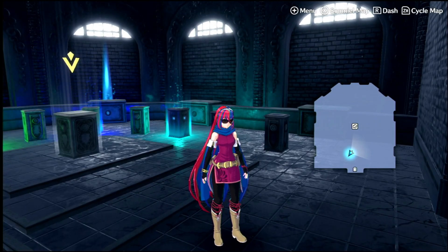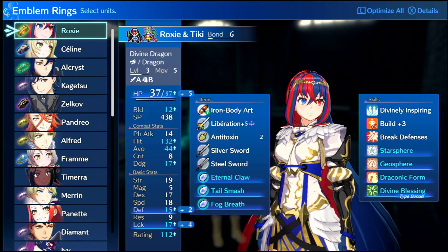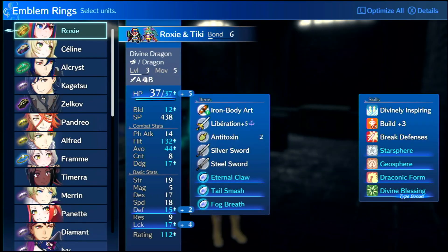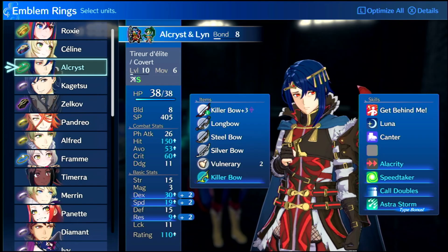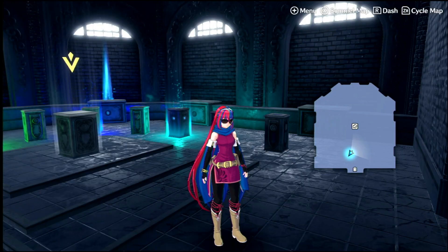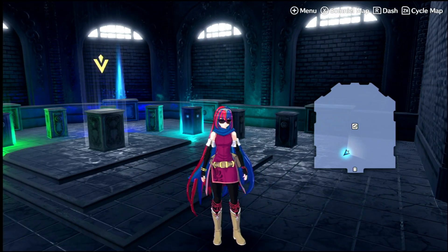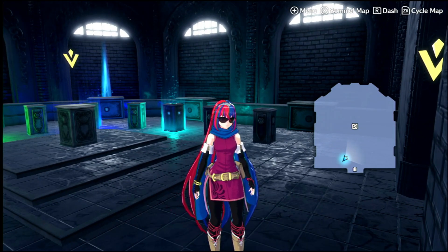That covers Ike's emblem review. When we come back we're going to do three paralogues — Ike's paralogue which can be cleared in about four turns if you know what you're doing, then Lyn's paralogue, and then Hector's. See you next time!